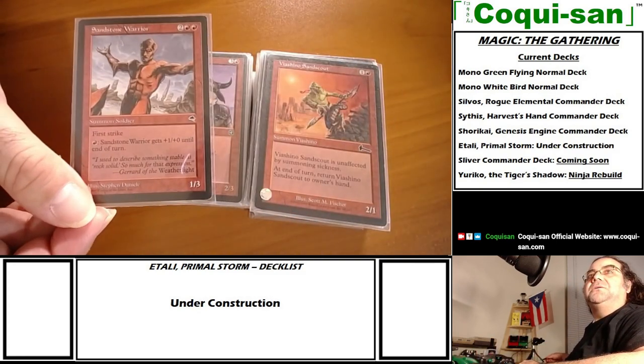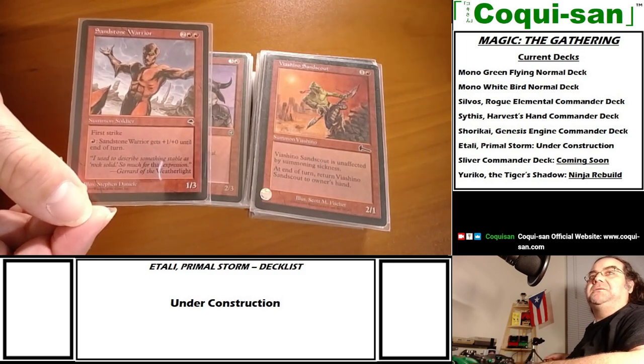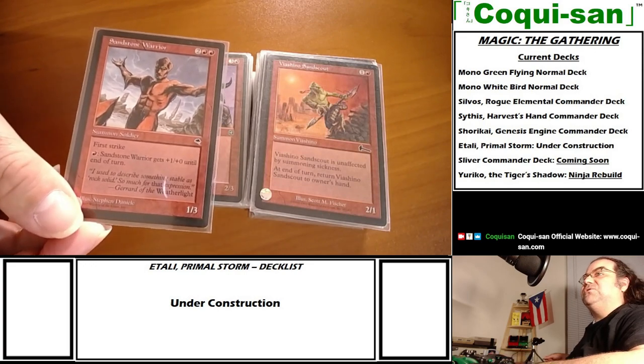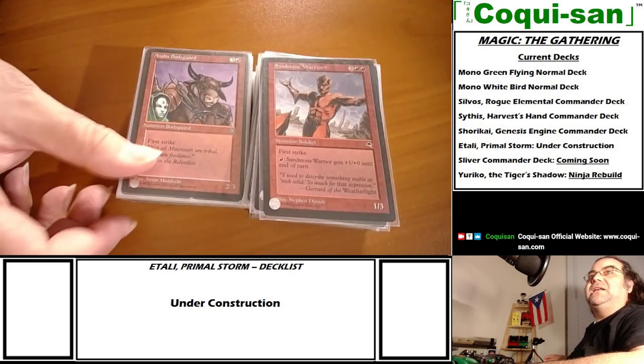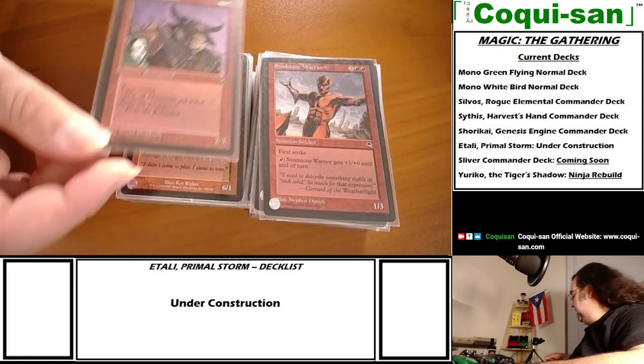Sandstone Warrior has first strike and pumps up with as much mana as possible - he can become a 5/3 or 10/3 creature depending on how much mana you feed him, with first strike on top of that.